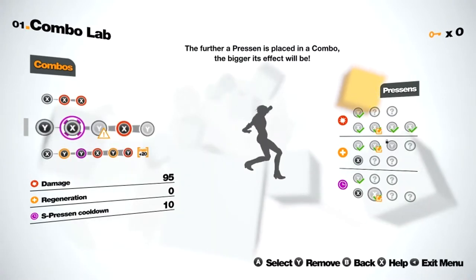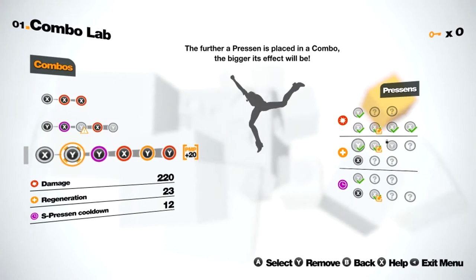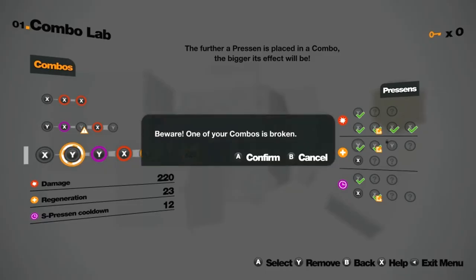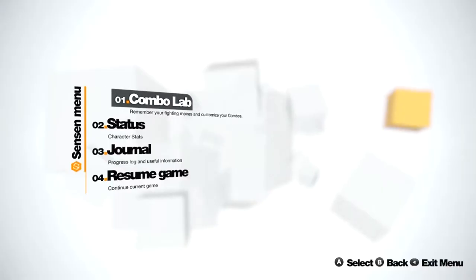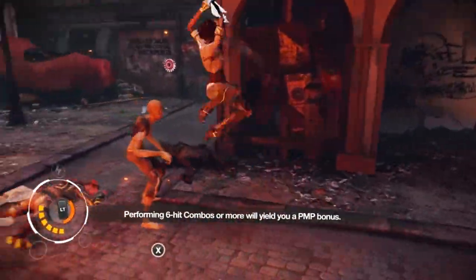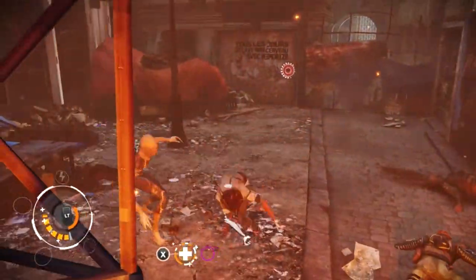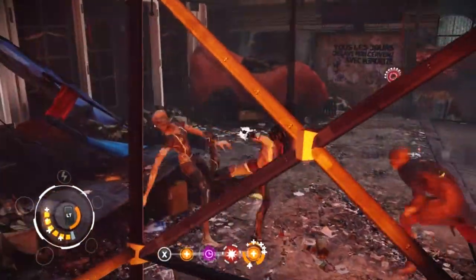There is a new combo available there. I put heal, cooldown, damage, heal, damage on it. You can see it does 220 damage, 23 regeneration and 12 cooldown. But my Focus Gauge is way down at the moment.